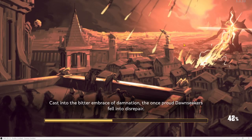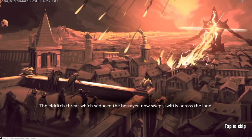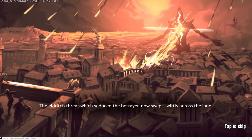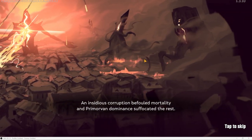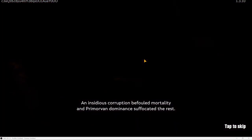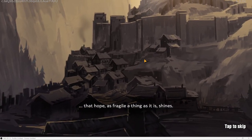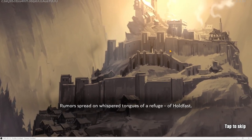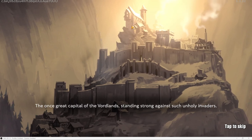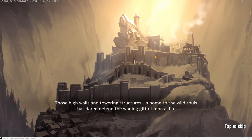'Cast into the bitter embrace of damnation, the once-proud Dawn Seekers fell into disrepair. The eldritch threat which seduced the betrayer now swept swiftly across the land — an insidious corruption befouled mortality.' So far I'm liking the graphics. 'Yet it is when evil is at its darkest that hope, fragile as it is, shines. Rumors spread on whispered tongues of a refuge — Holdfast, the one great capital of the world, standing strong against such unholy invaders.'